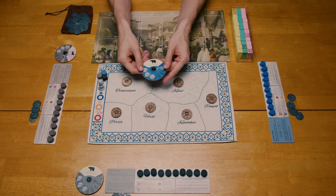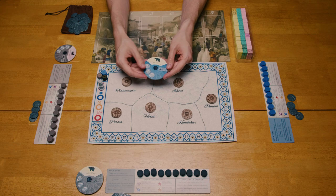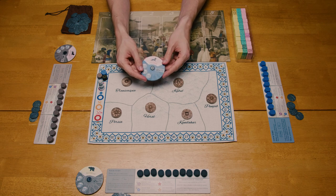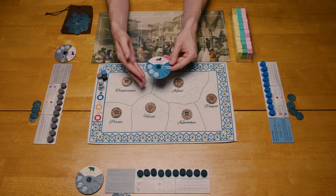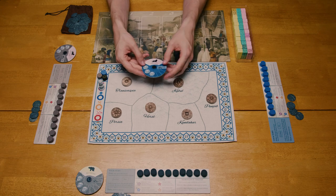Additionally, each player is going to have one of these loyalty dials, and they will set it to any of the three empires in the game. You'll do this in turn order, and there is no restriction for which one you pick. So everyone could be British, everyone could be Russian, you could mix it up. It doesn't really matter in terms of what is allowed and what is not allowed. There is strategy to it, but I'm not going to get into that in this video.